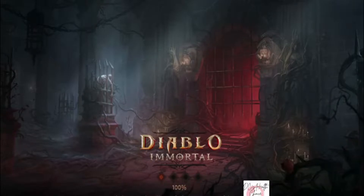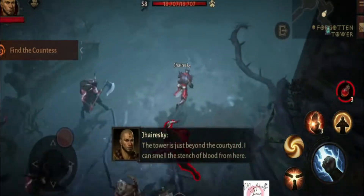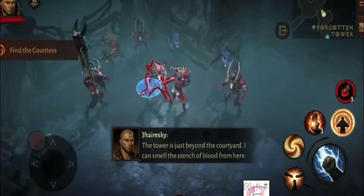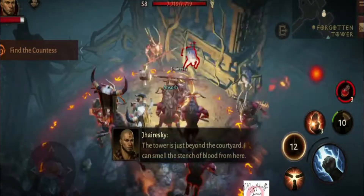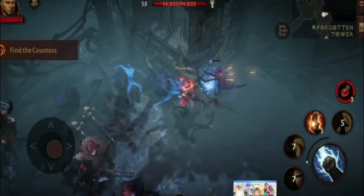Welcome to Diablo Immortal Dungeon Guide. For this guide, we will discuss about Forgotten Tower. The overall strategy for the Forgotten Tower is centered around fast, coordinated movement and upkeep of massacre bonuses.